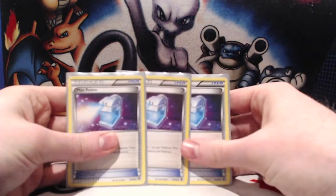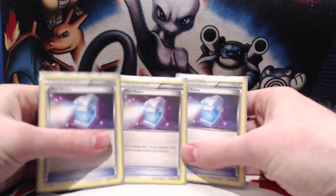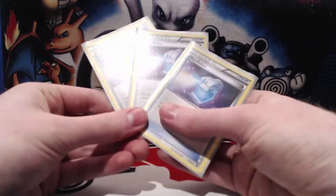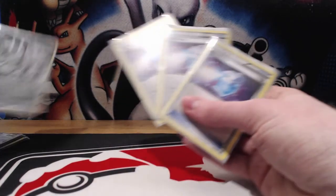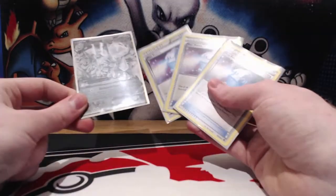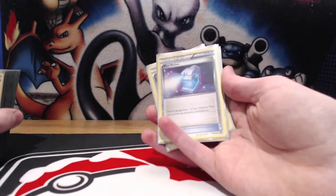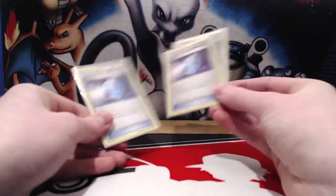Next up we have three Max Potion, a very important card in the deck. It's pretty much a free card if we have Aromatisse up, and a free heal is really dangerous. Especially because we're stopping EXs from attacking our Mega Diancy, it's very rare that a non-EX is going to be able to one-shot us. A couple of Max Potions and a couple of Diamond Forces in a row probably means we'll be able to take out their non-EX attackers and force our opponent into a losing situation.